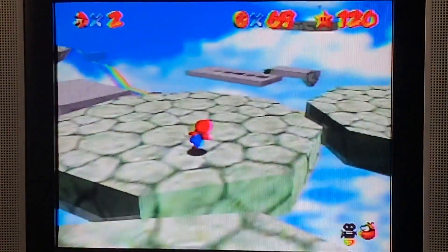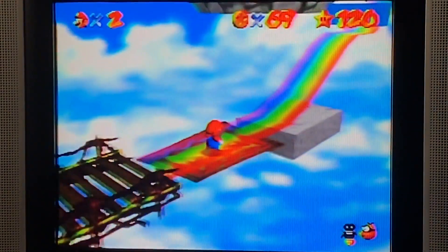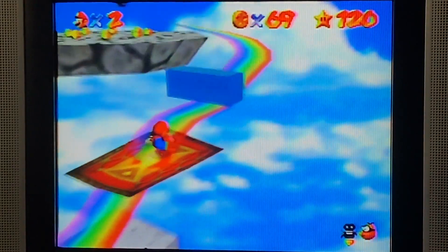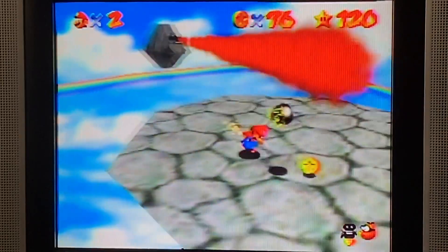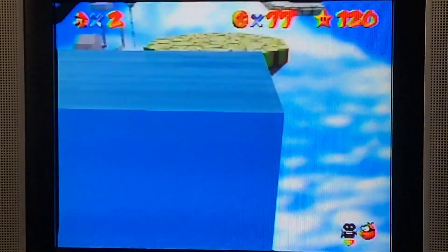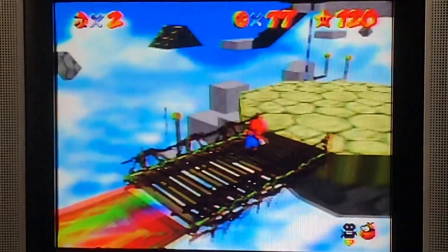I think there's a set of coins over here that we missed, so we should probably go there next. Yep, there is. I can simply just kick over here — any kind of long jump. But that worked too.